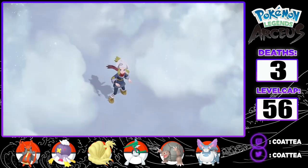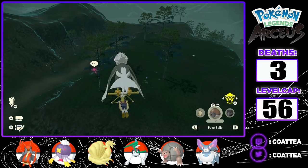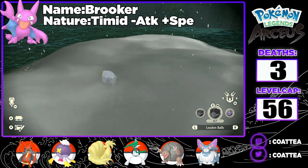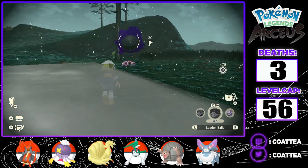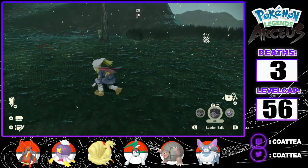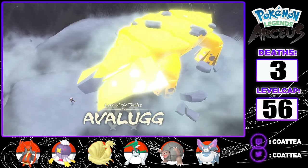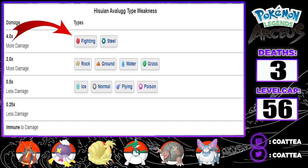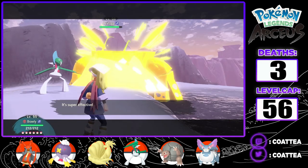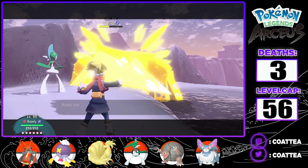Before I face the Frenzied Avalugg, I want to get a few more levels on my Pokemon. While defeating Alpha Pokemon in the Coronet Highlands, I added two new encounters to my team: a Gligar, and my favorite Pokemon, the real Grimshady — Gastly. It's only level 36, so it's going to the box for now. And now, all that was left was to face the final Noble Pokemon, Avalugg. He is four times weak to Fighting moves, so I lead Brawly and go for a Drain Punch that does over half of Avalugg's HP. A Mountain Gale misses, and another Drain Punch takes out the Colossal Pokemon.